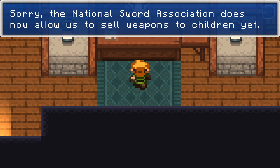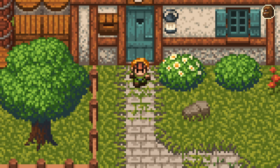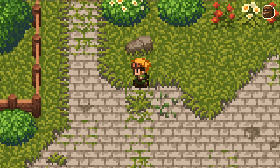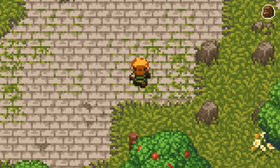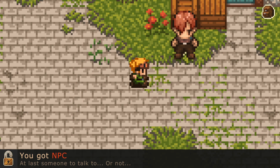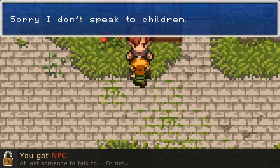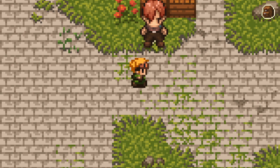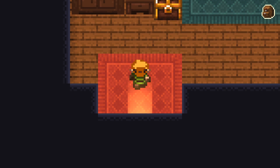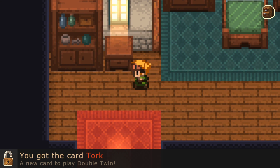The National Sword Association does not allow us to sell weapons to children yet! But I'm trying to save the world! Do we have to grow up into an adult first? We may have to — we'll be back once we've found a way to buy things from you! Let's see if we can find another store. An NPC — I'll ask someone to talk to! Sorry, I don't speak to children! We can't speak to you — we're definitely gonna have to grow up before we can get anything. But we do have a sword! We literally have two cards to play Double Twin with — I don't think we have a full deck!